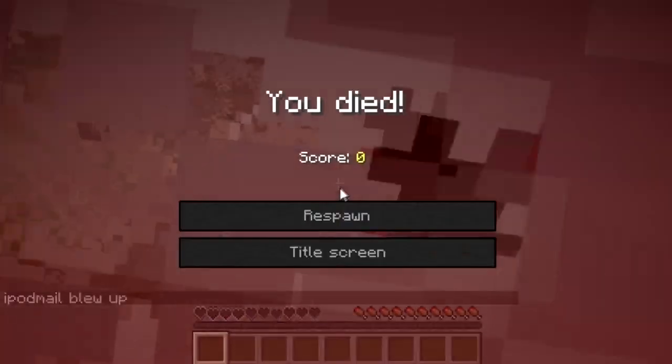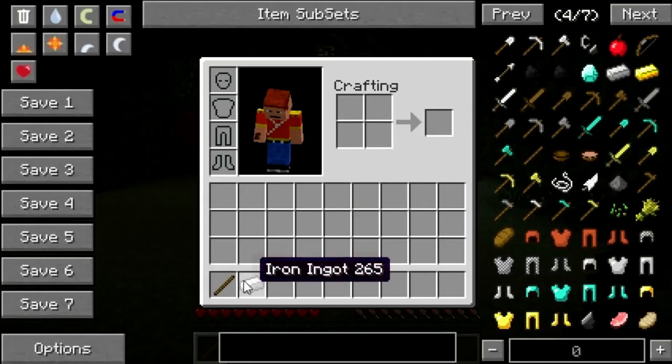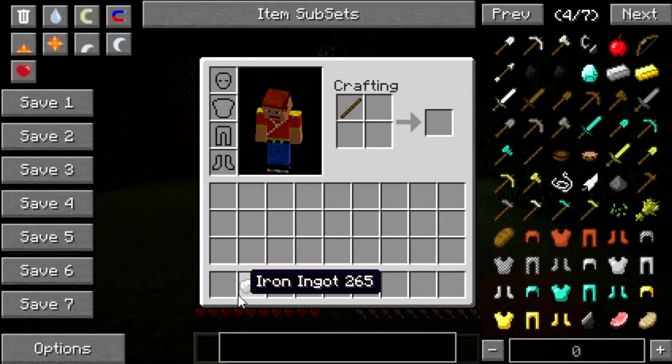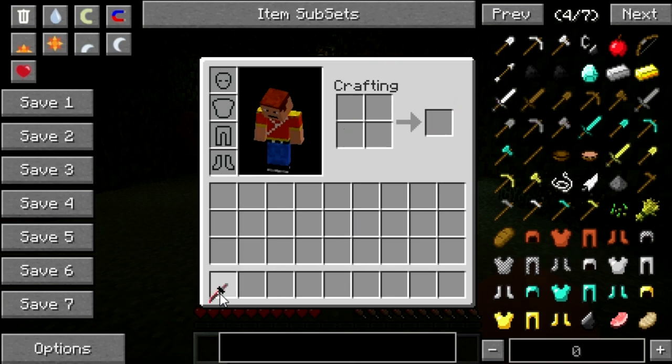I'm going to chop him up. I thought I was going to chop him up. Well, since I died, this is a great way of showing you how to craft the actual dagger. All you need is a stick and an iron ingot to create the dagger.